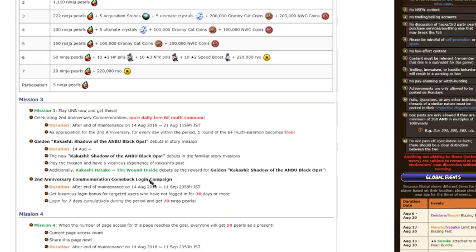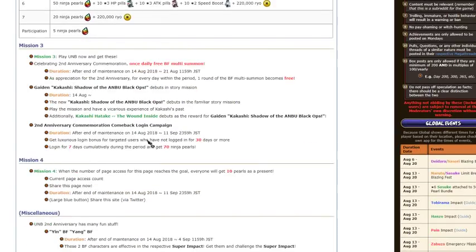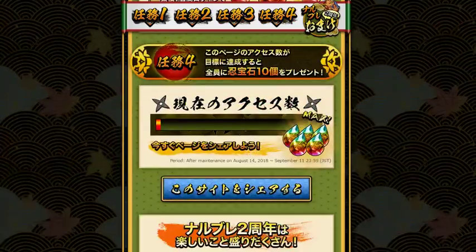Next, anniversary commercial comeback login bonus. At the end of maintenance, get luxury login bonuses for targeted users — so if you haven't logged in for a month, you get good login bonuses. Log in seven days and you get 70 pearls for not logging in over a month.